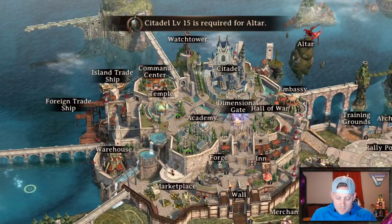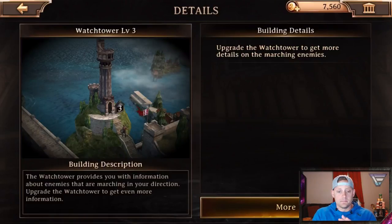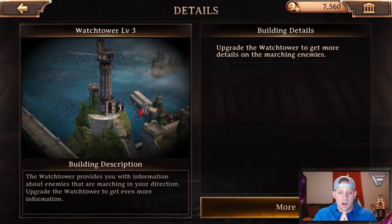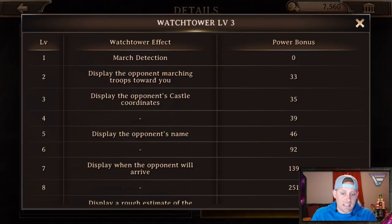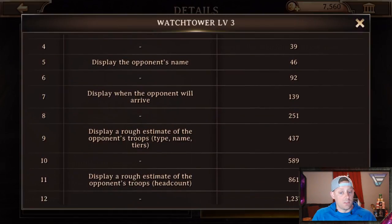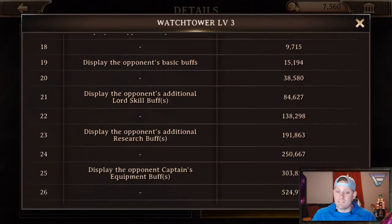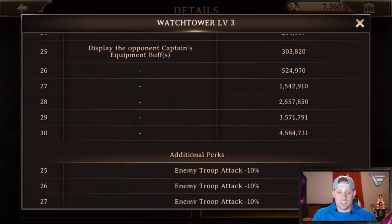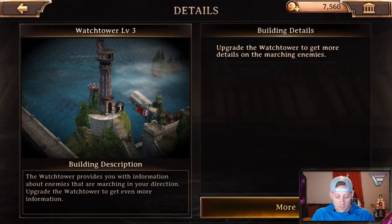The altar is not available until Citadel level 15. The watchtower provides you with information about enemies that are marching in your direction - upgrade the watchtower to get even more information. Intel is good guys. The effect of the watchtower as it gets upgraded through the game: it seems that you're getting a different ability every two upgrades until you get to level 25, then you get some of those perks from 25 to level 30.